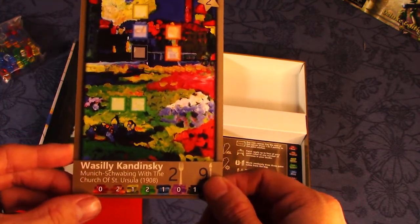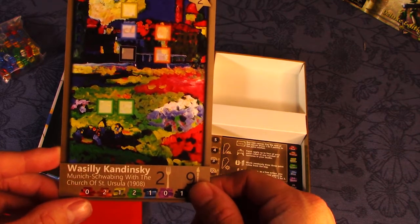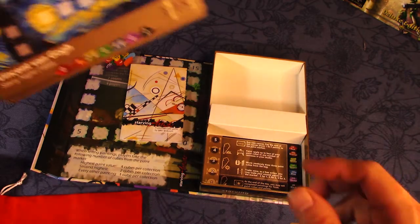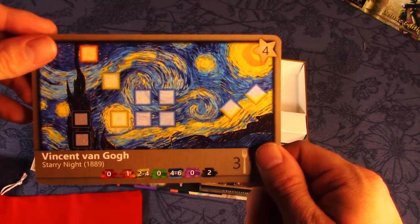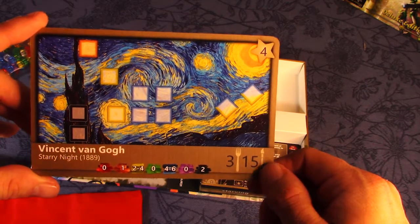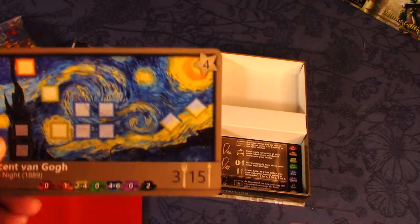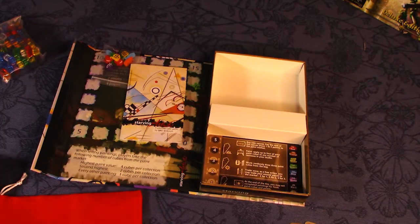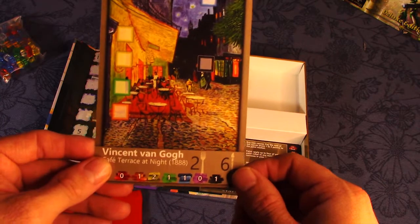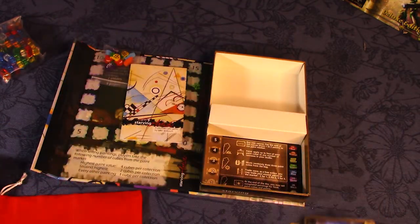Most of the paintings are classical works that I can't even always pronounce the artist's name. One I think we all recognize is Vincent van Gogh's Starry Night — a beautiful replication. That one takes a lot more cubes but gets you four points. And here's another Vincent van Gogh painting.